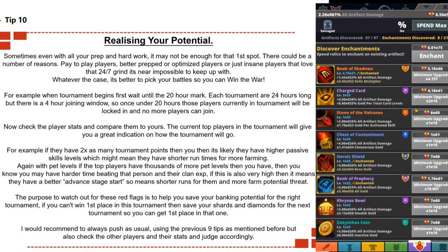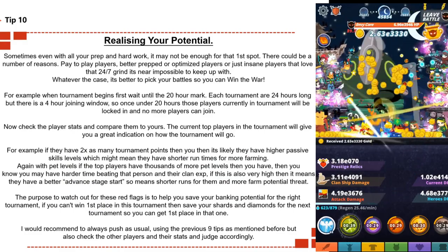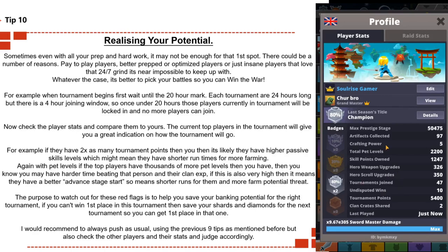Tip number ten: realizing your potential. This is potentially one of the most important tips. Sometimes, even when you prep and do all the hard work and listen to every tip, it may not be enough to get first place. There could be a number of reasons — you could be against pay-to-play players, better-prepared players, or players who grind 24/7 and are just impossible to keep up with if you have work, college, or a social life.